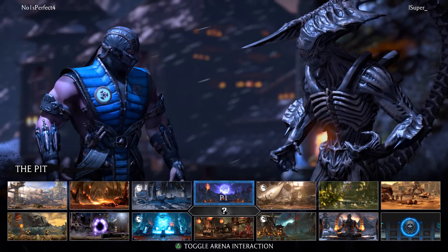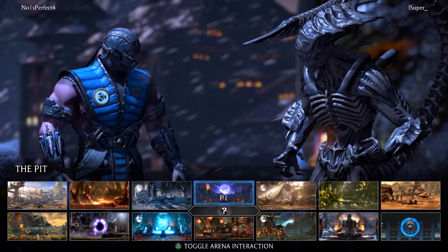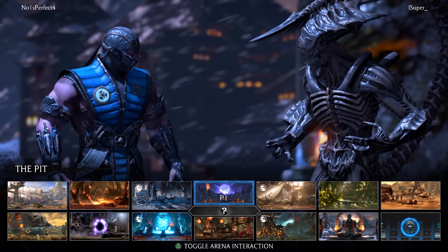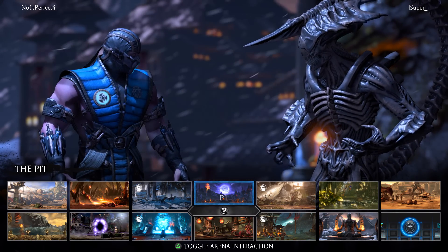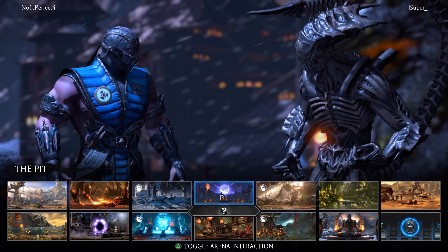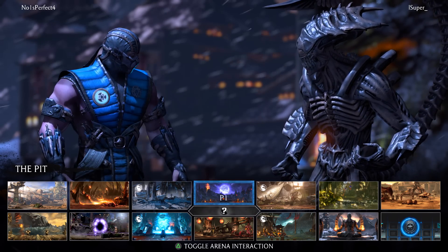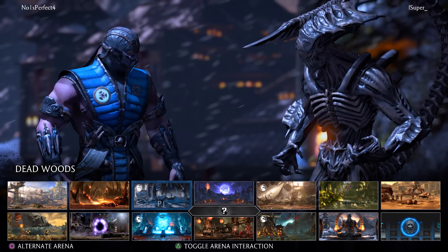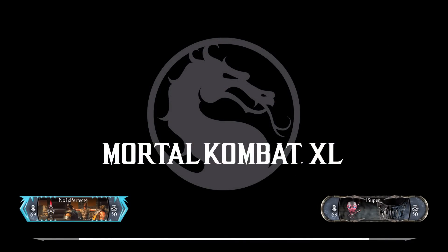Oh shit, I think he recognizes me. I guarantee he recognizes me — he's going crazy in the stage select screen. This is one of the counters now to Alien, because before Alien was actually a hard counter to Sub-Zero Grandmaster. Alien's tail had no hurtbox — it just had a giant hitbox which is the tail, but no hurtbox. So if he puts out an ice clone, the entire tail could go through the ice clone and hit Sub-Zero. But once they added a hurtbox to Alien's tail, now it's pretty much the same as any other character versus Grandmaster Sub-Zero — you get put in the corner and you're probably dead. That was definitely a hard counter to Grandmaster Sub-Zero back in the day.